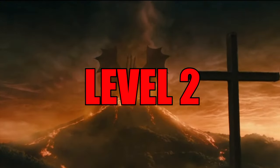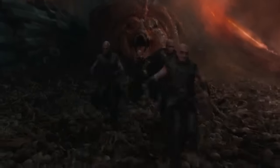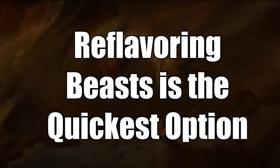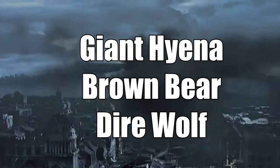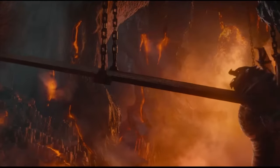Level two now, and it's time for your subclass. We're going Circle of the Moon. This subclass is going to unlock our wild shape and allow us to transform into bigger and better dragons. At second level we gain access to wild shape, and we're going to reflavor the beasts that you can turn into into wingless dragons. The stat block is going to be exactly the same, but you're simply like a baby dragon. Your best stat blocks are going to be the giant hyena, the brown bear, and the dire wolf. Your dragonborn race will allow you at second level to use your breath weapon in your wild shape form, so if you reflavor your wild shape to be a wingless dragon, at second level you're already a fire breathing lizard.